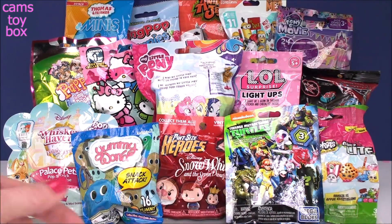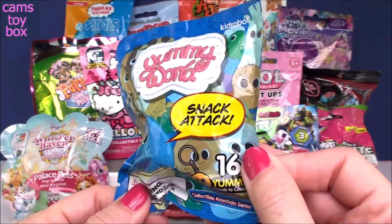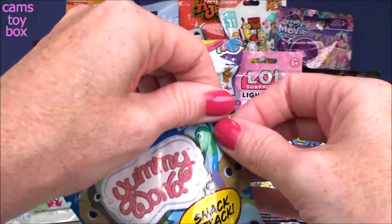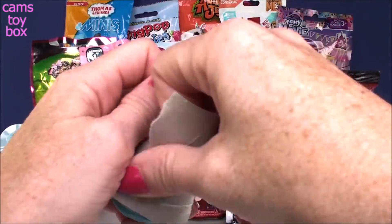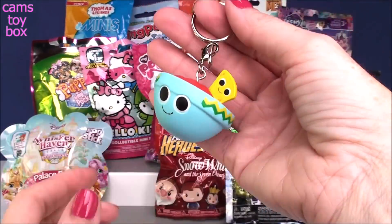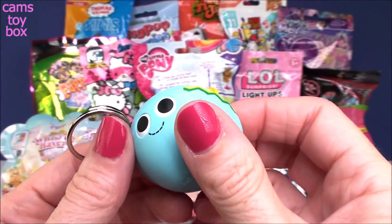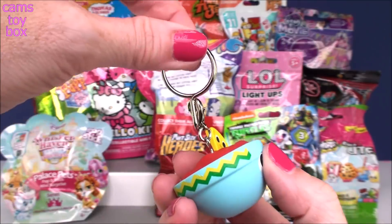I'm gonna start down here on our bottom shelf and go right for the Yummy World snack attack because there's nothing I like better than a good snack. In the back it shows all the different little snacks you can collect. Sometimes I have a little trouble identifying what they are and you guys are always super helpful. Let's see what we get. Oh I totally know what this one is — it is a bowl of salsa and a tortilla chip. You think it's mild or spicy?